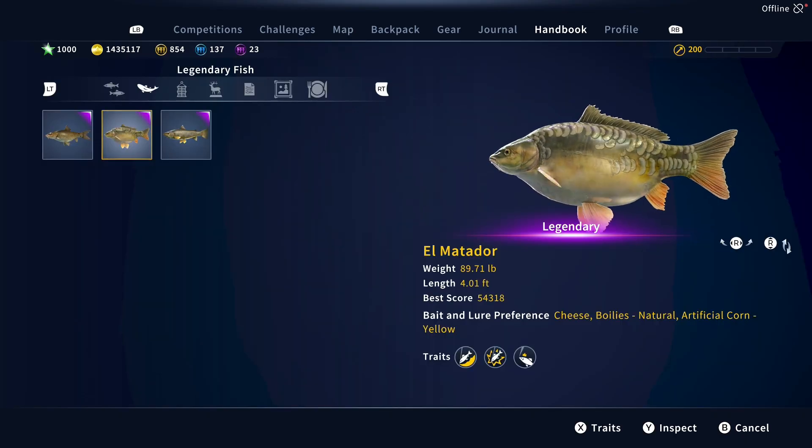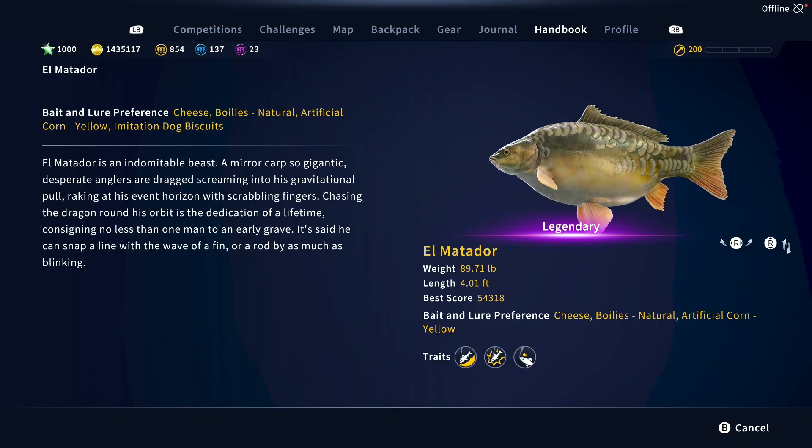Let's take a look at his bait and lure preferences — all bait, no lure. All of these will work on a bottom rig, of course. Any of them will work just fine. I've caught him on all of them, but I just tend to default to the first one: cheese. It works just fine.